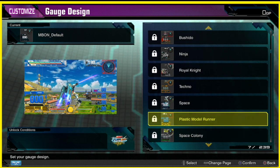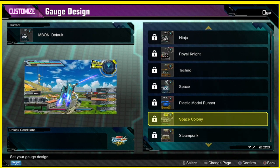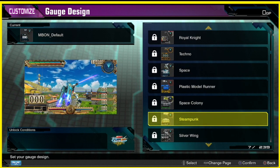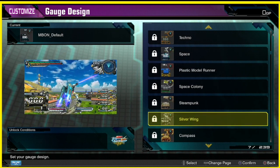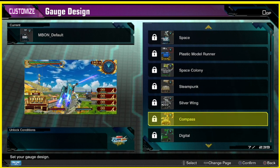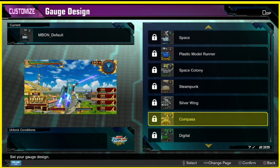Man, these are so good. Space colony — I like this one. Steampunk — oh yeah, I like the pipes and stuff. Silver ring, silver wing — I don't know, it's okay. Compass — yeah, look at that dark red that kind of pops out with the gold font.